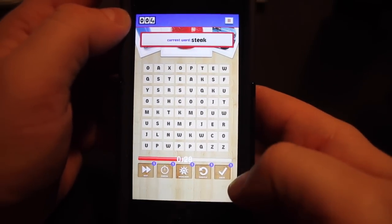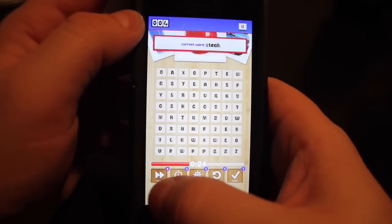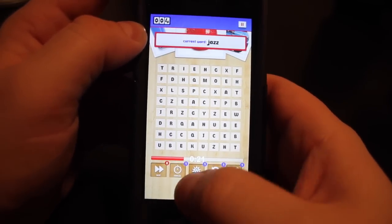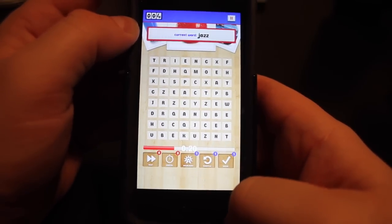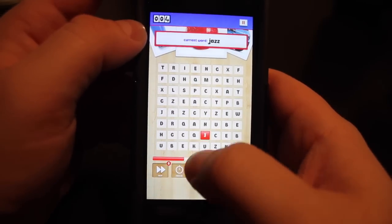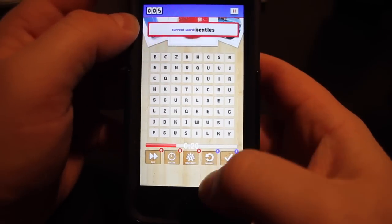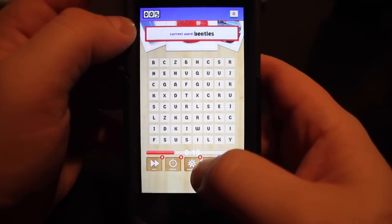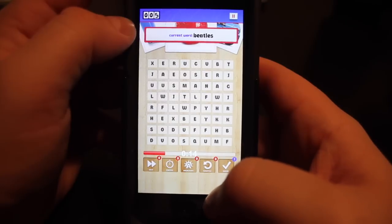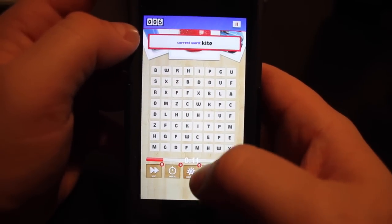At the bottom you can see there are some power-ups. The Skip of course skips a level. The Freeze will actually freeze the timer for 5 seconds. The Highlight button will actually highlight — oh, that's the J in Jazz. Boom! Got Jazz. Shuffle will actually shuffle all the letters around one time. And Solve will actually solve the puzzle for me and give me that extra point.